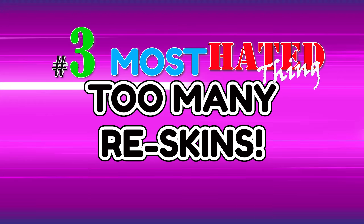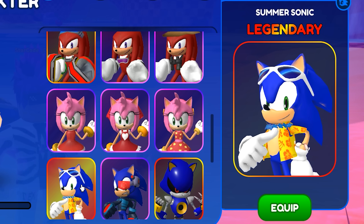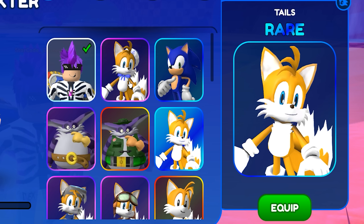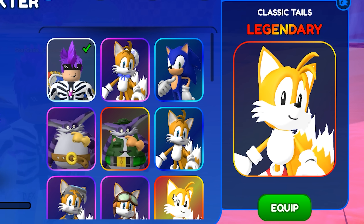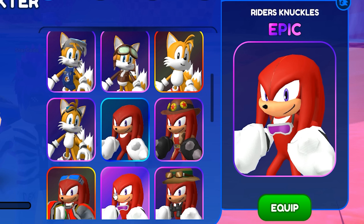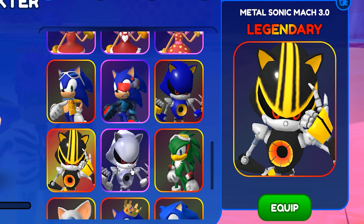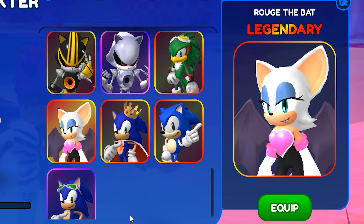Number 3: Too Many Reskins. Let's start counting the skins — just for Sonic we've got Summer Sonic, Stealth Suit Sonic, Birthday King Sonic, and Rider's Sonic. Then there's Sailor Tails, Mechanic Tails, Aviator Tails, and Rider's Tails. Moving on to Knuckles: Treasure Hunter, Adventure, Rider's, and Camping Knuckles. Amy has Chef Amy and Summer Amy. Metal Sonic has 3.0 and Terminator Metal. Big the Cat has Angler Big. We have gotten two new characters with Rouge the Bat and Jet the Hawk.